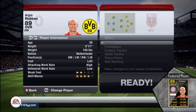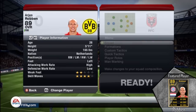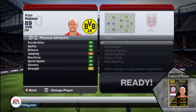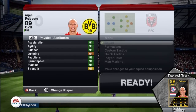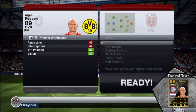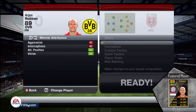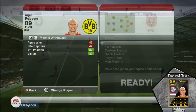He has the perfect work rates for a striker or an attacking player — high attacking work rates and low defensive work rates. The physical attributes are absolutely amazing: 94 acceleration, 96 agility, 95 balance, 95 reactions, 94 sprint speed, and 87 attack positioning. So he can get into places where he wants the ball.